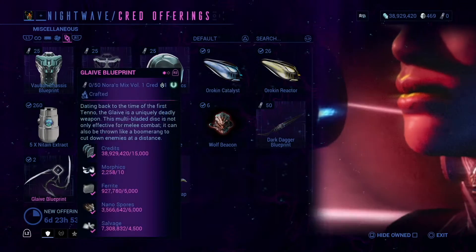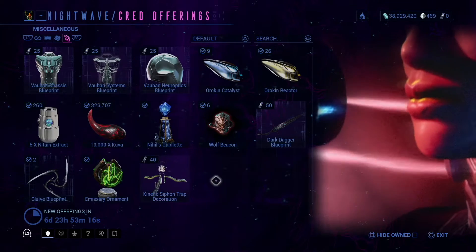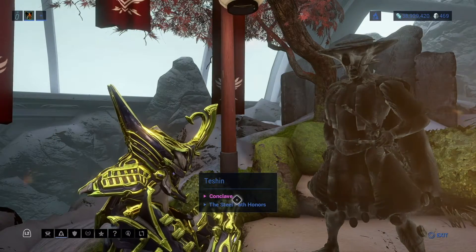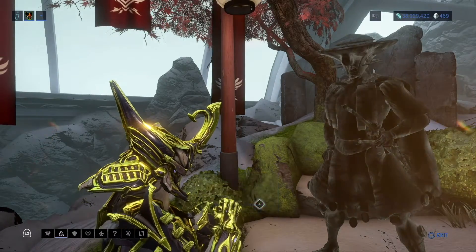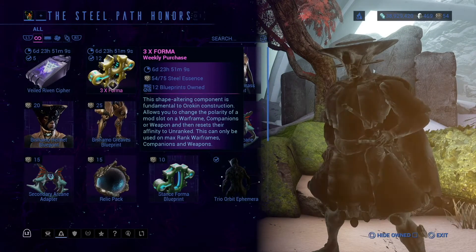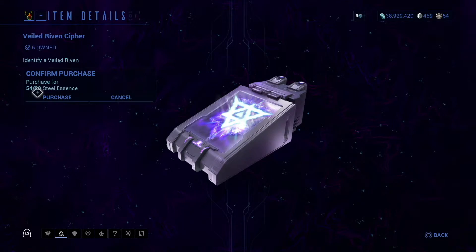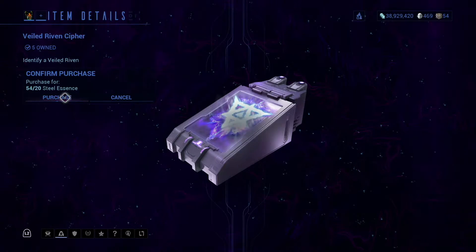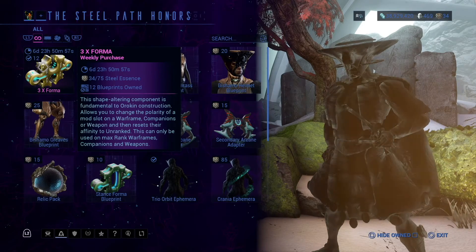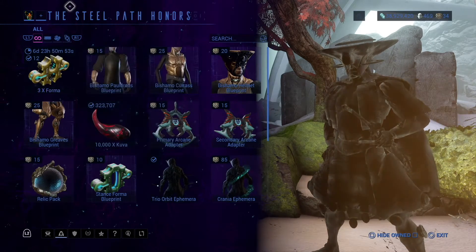Dark Dagger Blueprint, Grave Emissary Ephemera, and a Decoration Trap item. And without further ado, let's see what Teshin has for the week. He has a Forma bundle, which is good. I gotta pick this up, and I might actually do some farming so I can get the Steel Essence I need for the Forma bundle.